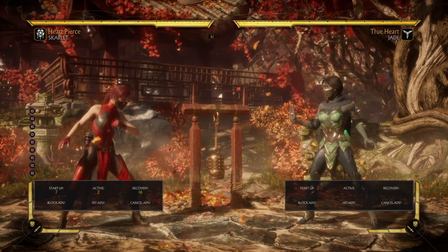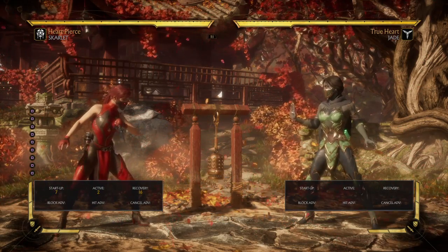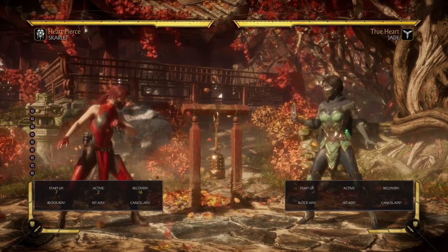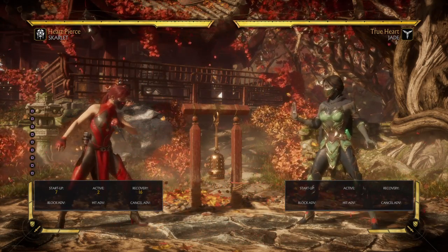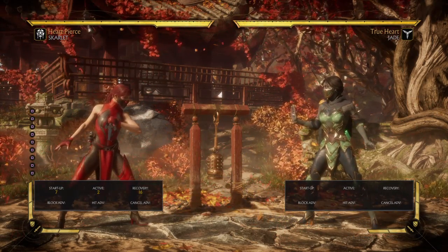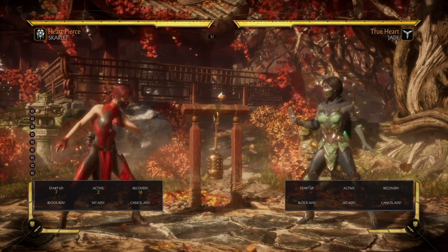The active frames of this move are pretty short, but the move recovers fast enough to start building some combos. It wasn't like that before — on the stress test and in the beta this was 20 frames or more, which made it super slow to continue anything. Something changed on release day and they reduced the recovery frames, I believe down to around 16 frames.